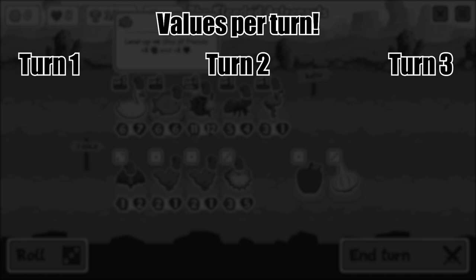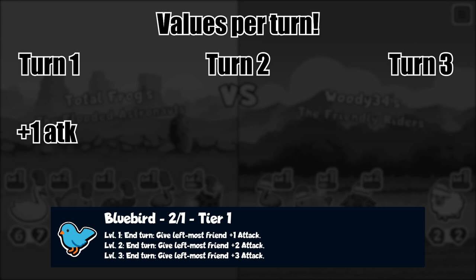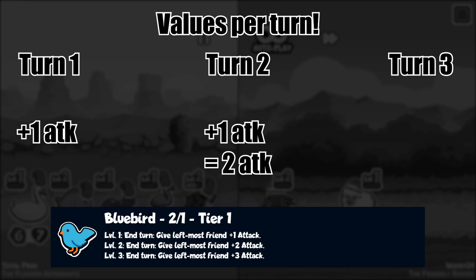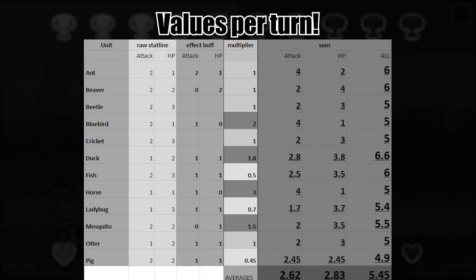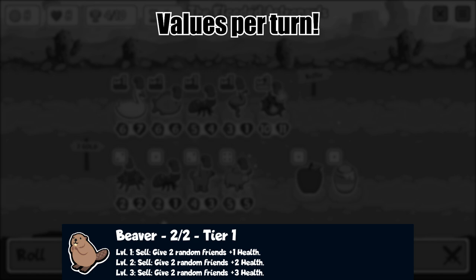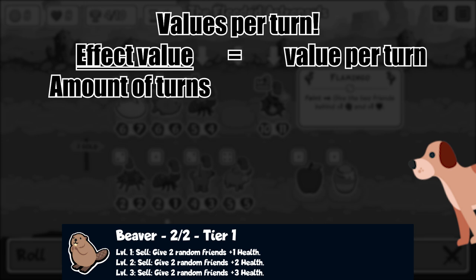So now we said this overall sheet represents the value of a unit as if we buy it in the first round and most likely sell it in the third round, as this usually is a sweet spot for selling these tier 1 units. Look at bluebird here — in the horse video we elaborated on that. Bluebird will provide one attack in the first round, which stays forever on the board if we won't sell the buffed unit. In the second round the bluebird buffs again, so plus two attack overall. In the third, plus three attack overall. The average for those three turns is obviously plus two attack. That's why we have a multiplier of two in the sheet. Now looking back at the beaver again — as his effect obviously happens only once and only on sell, we have to divide this effect's value by the amount of turns we keep the beaver.